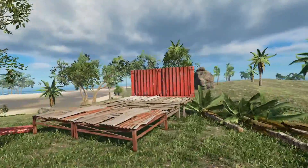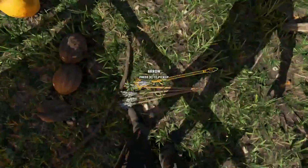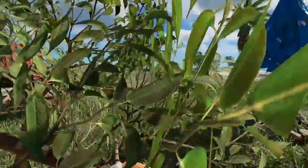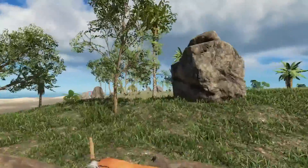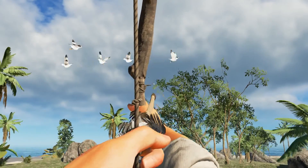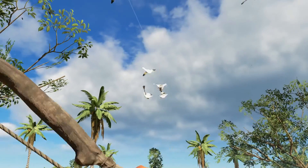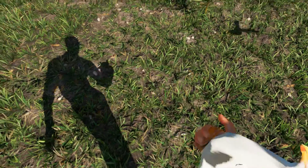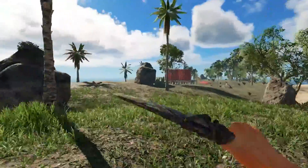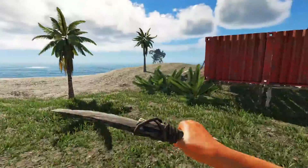I've seen birds over there so let's go try and hunt one down. Let's take this and go hunt some animals. It might be a hard thing to do. Holy shit - that's not possible! That was a lucky shot - look at that! Seagull food. Let's try and skin it. Yes we can - hold it to skin it. That's disgusting. One piece of meat - that should be enough.